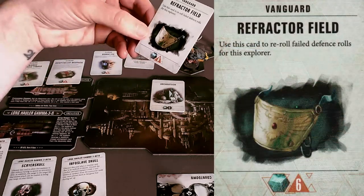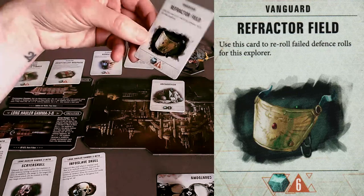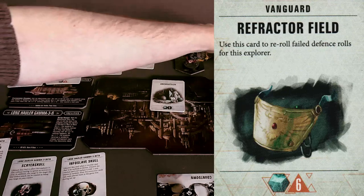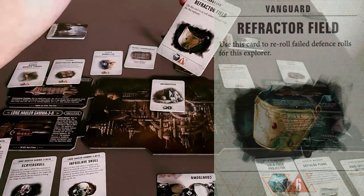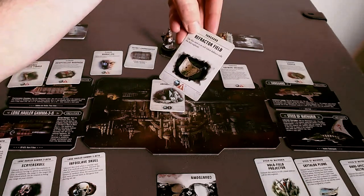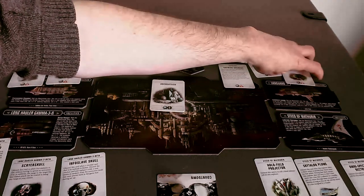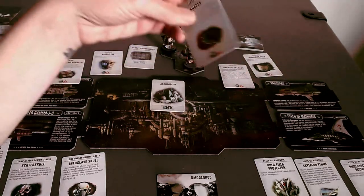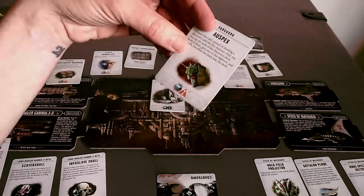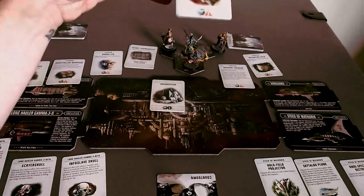A Refractor Field: use this card to re-roll failed defense rolls for this explorer — and it's six Archaeotech. I think that means it's always on. That is not bad, but a re-roll isn't as great as it sounds. Although a re-roll on defense is kind of nice, because you can't mimic that with just another activation — that is truly a moment in time.